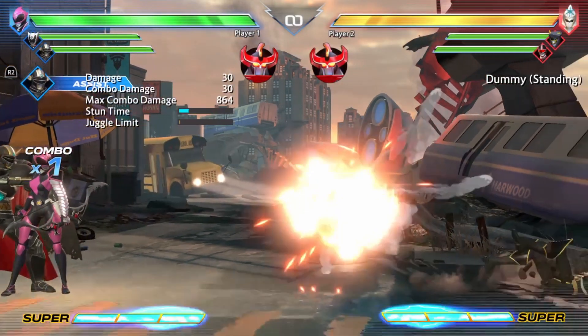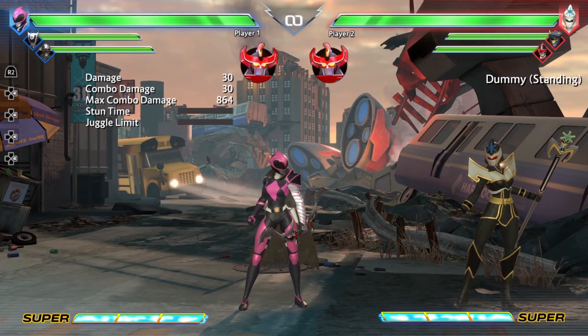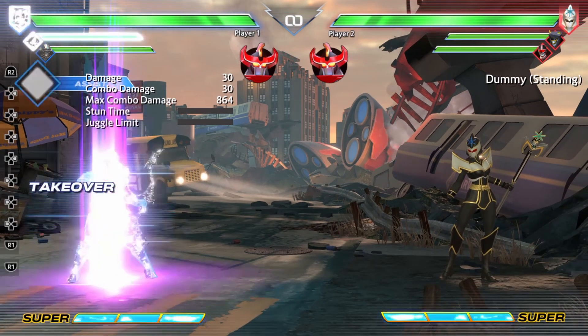For Magna Defender, we have his Neutral Special, which basically does his gunshot. It's a serviceable projectile, comes out pretty quick, and leads to a hard knockdown state. So it's pretty decent that way — another decent assist.